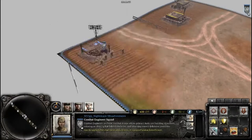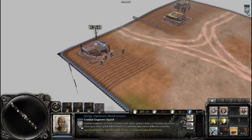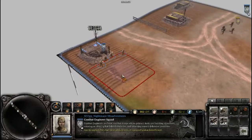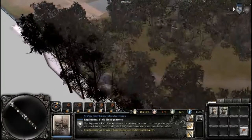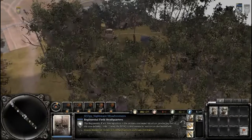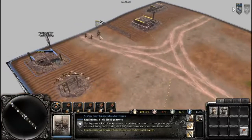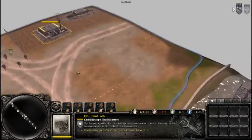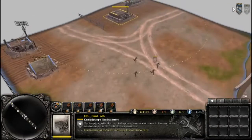The commander I'm going to pick... let's go with this one. Let's go capture this oil point. As you can see, I've got Germans as allies and I'm playing as the Russians, and on the other side there's both Russians.